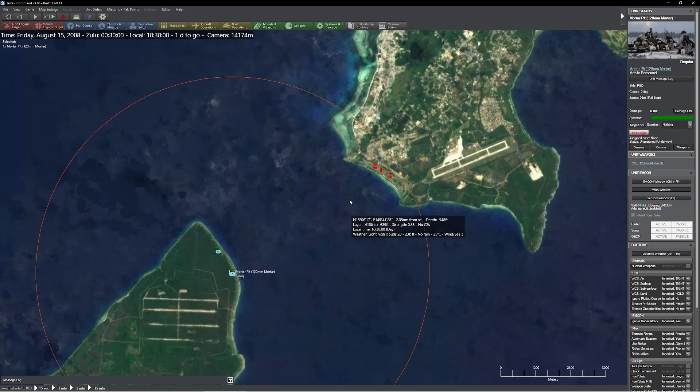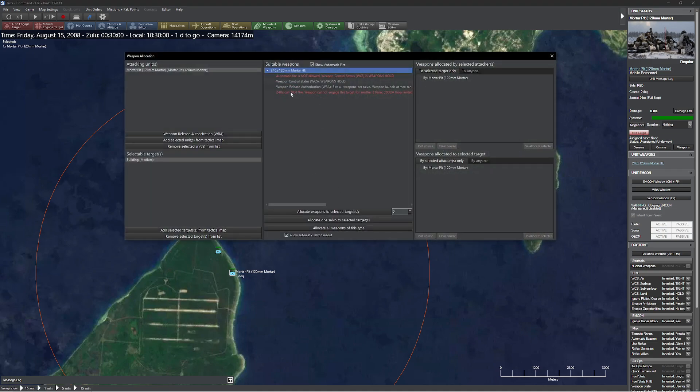I'm going to grab my mortar crew here. This is a 120mm mortar, pretty standard. Anybody who knows mortars knows this is the big one - it has to break into four individual pieces and the ammunition is heavy. That said, it's surprisingly high damage because mortars have short range, which means most of the shell can be the explosive bits. This is a pretty big shell. I'm going to target my medium building here, and I've got 240 rounds I can fire at it.